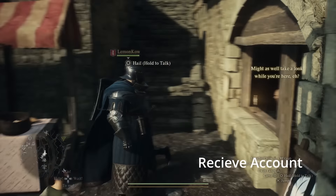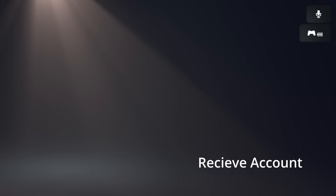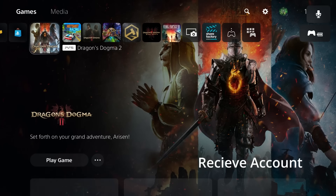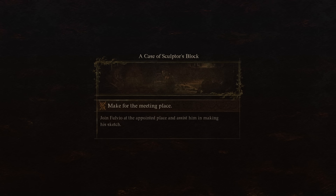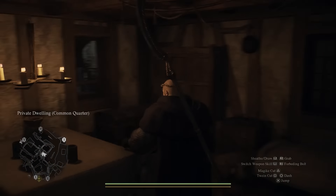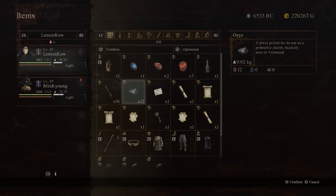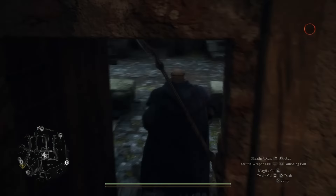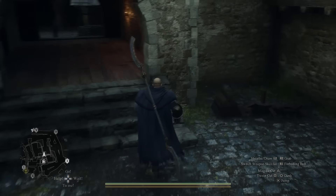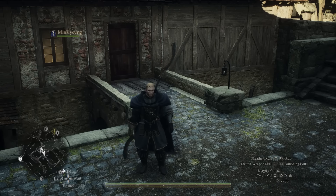If on your main donor account you gave away a valuable item and don't want to actually lose it, you don't have to. When you go back into your donor account, load from last inn rest — the hard save. You'll be back in the bed with those 12 onyx still in your inventory. The hard save overrides the soft save where you offered the quest in the rift, so the game doesn't register that you actually gave them out.